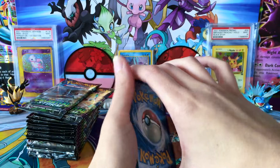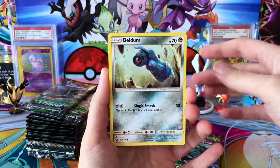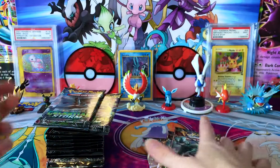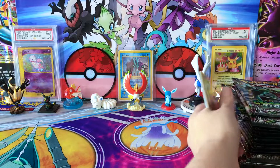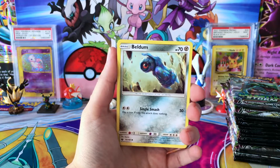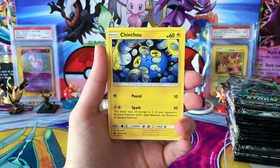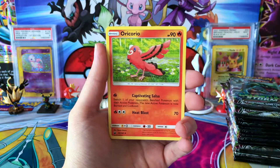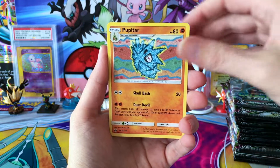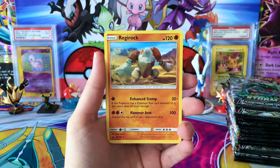Like I said in the last video, we are still looking for our very first Prism Star card from this set. Hopefully that's going to happen in this box. Opening the first pack — got a Beldum, Larvitar, Whalemur, Bellsprout, Pupitar — very interesting artwork, I like the little speckly aspect. Got a Fisherman, Reverse Sea Dot, and a regular rare Regirock.